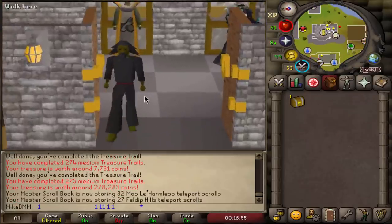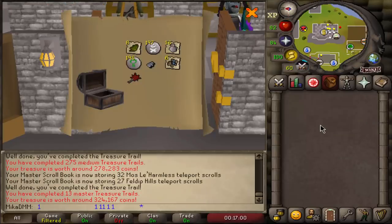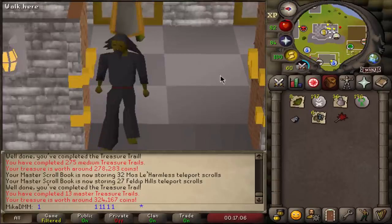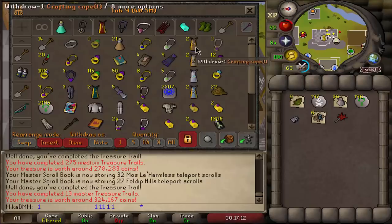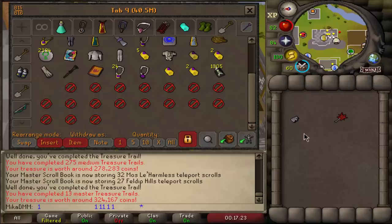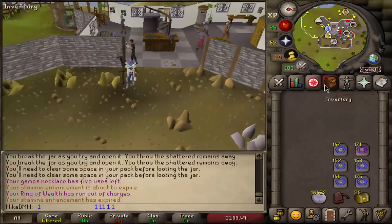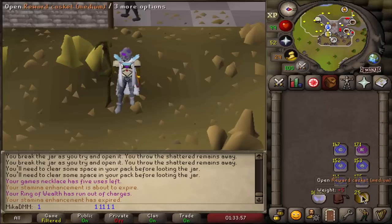Master clue scroll casket! Here we go. Can I please get a mimic? Haven't fought it yet on this account. You know what, I can't get only good stuff - I have to get bad stuff eventually. I've got back-to-back-to-back ornament kits. Cannot complain with that reward. We're going to complete 25 more medium clue scrolls to have exactly 300 mediums done in this episode. Let's see what we get from 25 more.